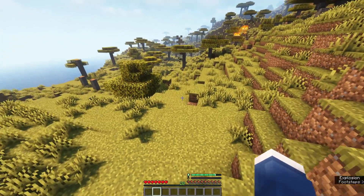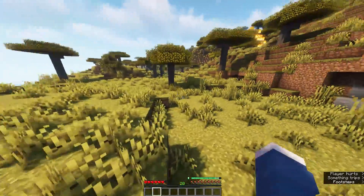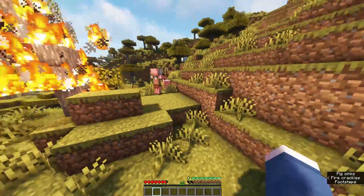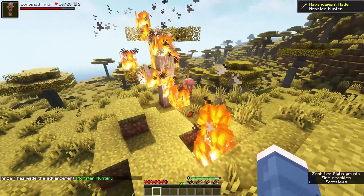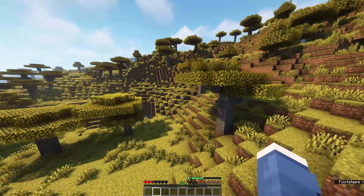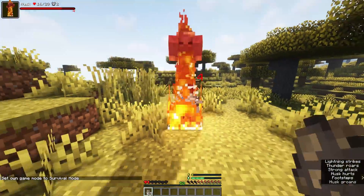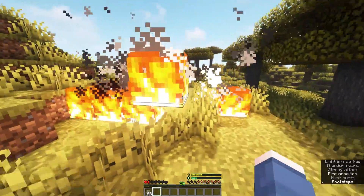At level 20 you unlock wither call, which is effectively fireball 2.0 — it's a wither head that doesn't do explosive damage but leaves a wither effect instead. And as shown in the footage, the lightning strike ability also triggers whenever you hit something with a fireball or the wither call ability. Overall it can be very useful for ranged attacks, dealing a lot of potent damage in a short time.